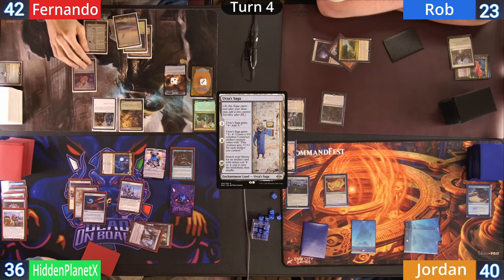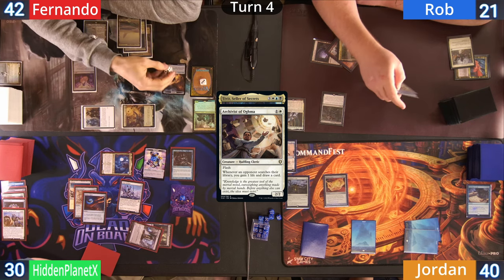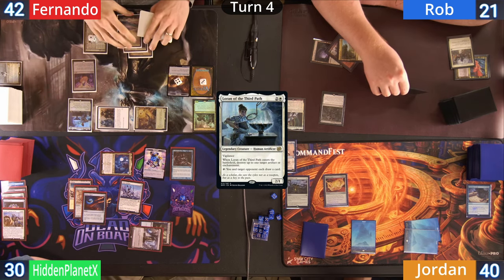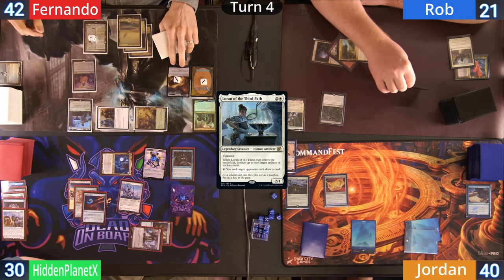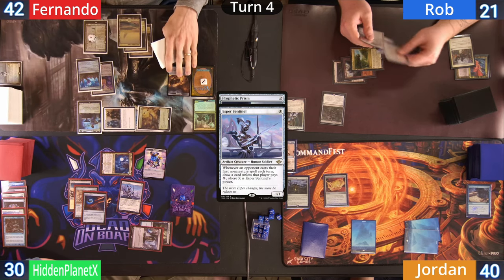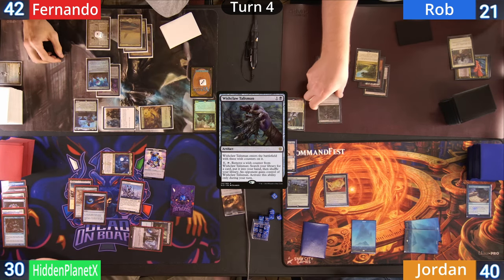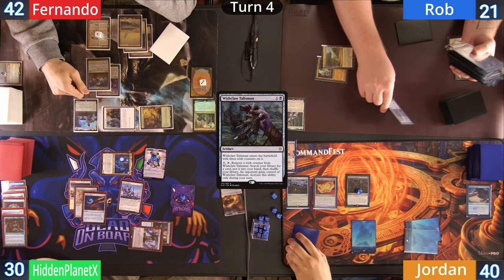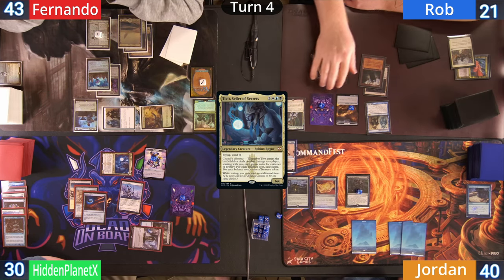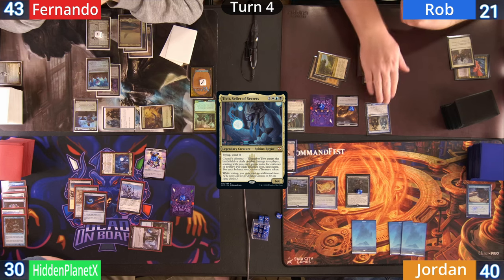Fernando plays an Urza's Saga and heads to combat. The clone Tivit heads at Hidden with the Archivist heading at Rob. There are no blocks and the table gives Fernando five treasures. On his second main Fernando casts a Loran of the Third Path, pays for the Rhystic, and proceeds to blow up the enchantment. Fernando then follows it up with a Prophetic Prism, paying for the Esper and drawing a card off the artifact ETB. Rob plays an Ancient Tomb and cracks his Wishclaw to go searching — he finds a Phantasmal Image and Fernando draws off the search. The image comes out as a copy of Tivit, giving him three clues and two treasures.